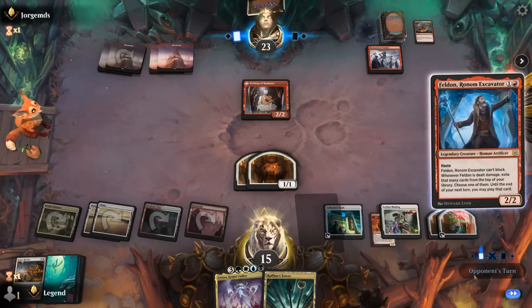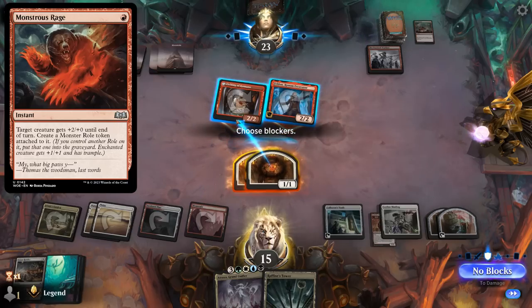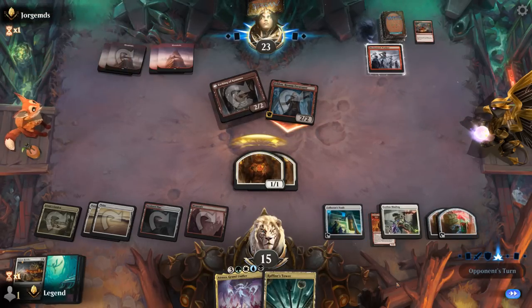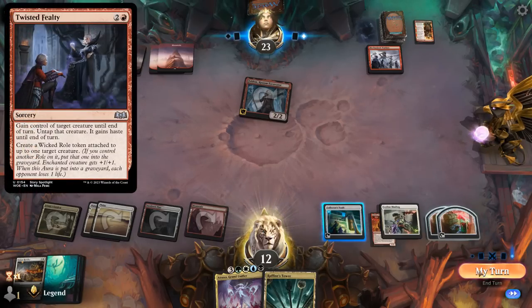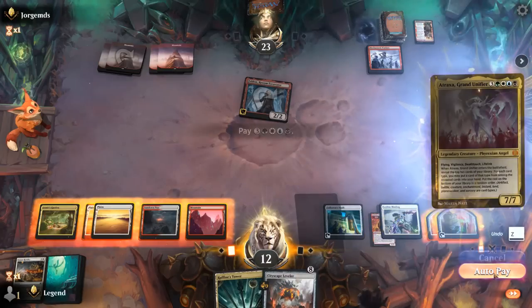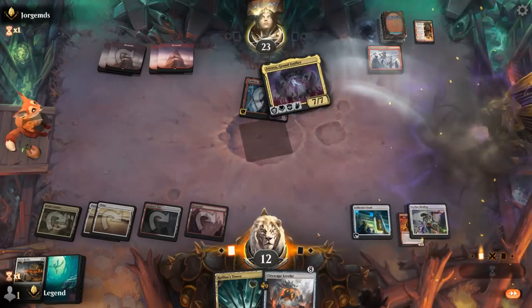Feldon — we're probably going to let through and double-block the Etching. Hope they don't have a Monstrous Rage. Traits happen. Take 3, down to 12. I feel relatively safe. Tiny chance our opponent has some Act of Treason effect to steal Atraxa for a turn and then we're probably dead. But otherwise a 7/7 flying vigilance deathtouch and lifelink that finds more answers should be good enough.